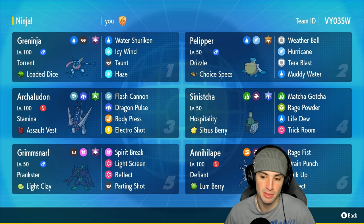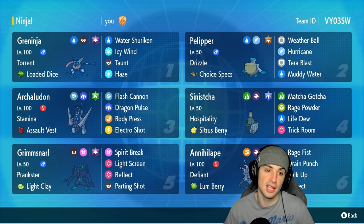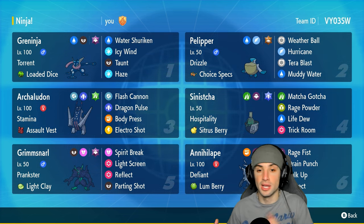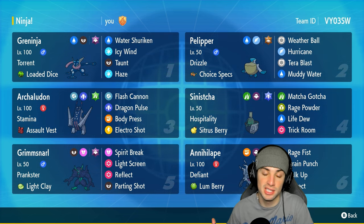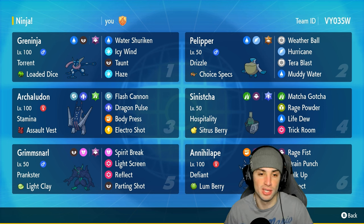The combo is pretty simple: Annihilape has Water Tera type — you guys can see it on the bottom right-hand screen — and Greninja has Loaded Dice and Water Shuriken. So I can actually Terastallize Annihilape, use Water Shuriken into our own Annihilape, boosting its Rage Fist damage output. And everybody knows Annihilape with Rage Fist is absolutely broken. Greninja has Torrent with Loaded Dice.